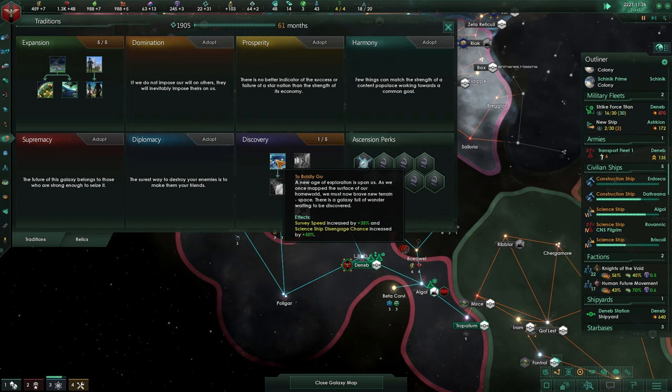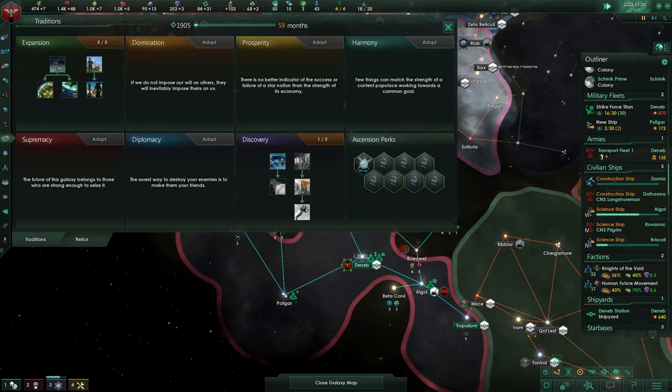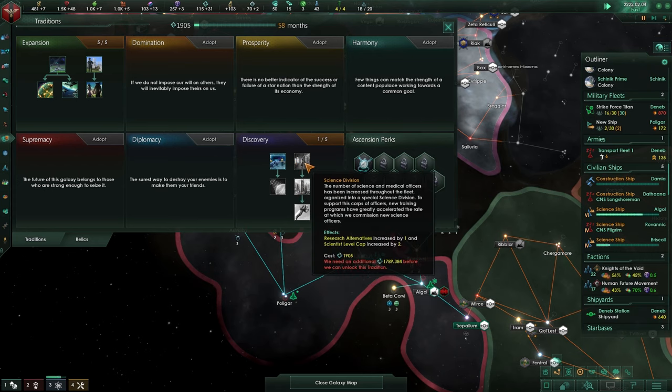This will also increase the disengagement chance. The disengagement chance is whenever your ship is encountering a hostile - this will increase the chances of it safely going missing in action towards your own territory. It increases that by 50%, so it is quite nice.